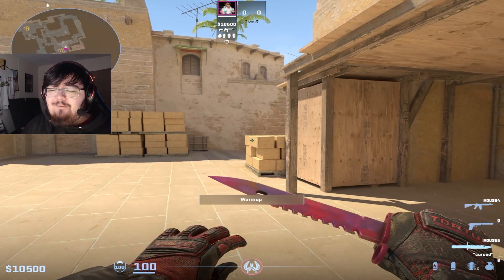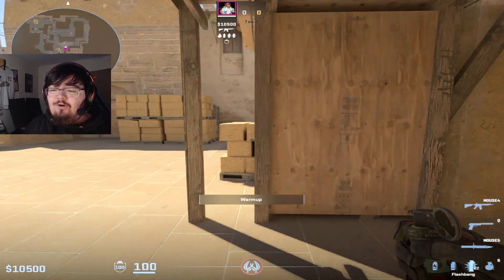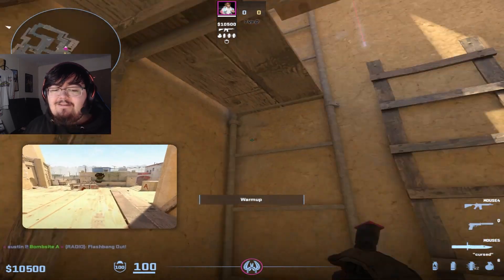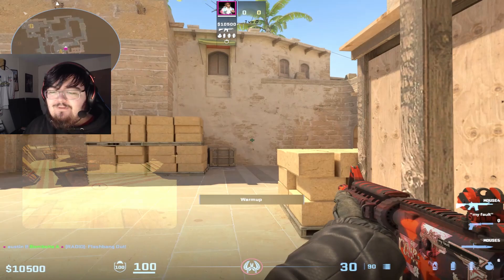This is probably the most effective self-pop flash you could throw on Mirage. When you're under balcony and you hear them coming out ramp, all you need to do is look at the top of the ladder and left-click throw the flash, and then you can peek with it.